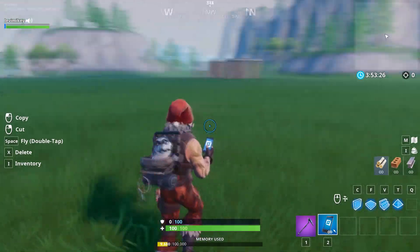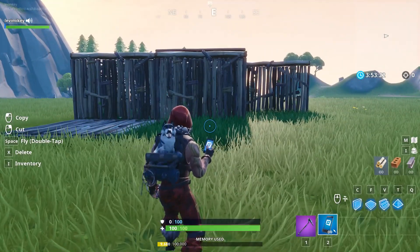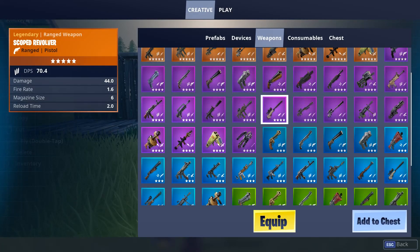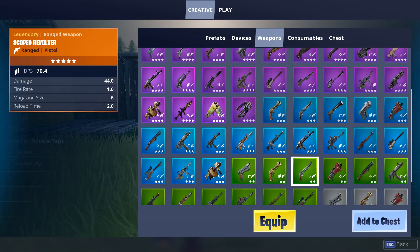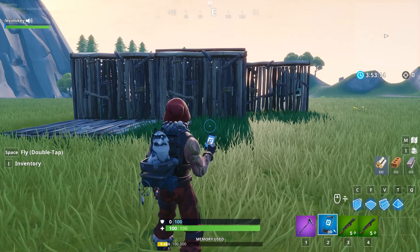I'm doing this in creative mode just because I don't feel like finding all the ammo to get the shotguns, but you can do this in any mode — it does not matter. So let's just get two shotguns. They have to be the double pump. I like to use the green ones — just the old faithful. Alright, so we have our guns.